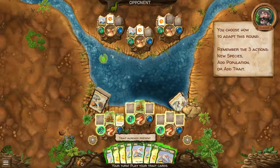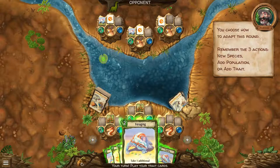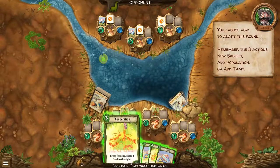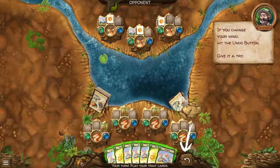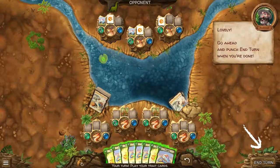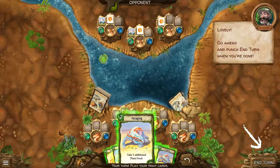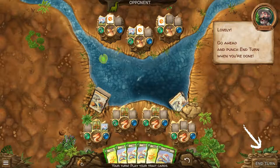Share one to the right, feed to the right, foraging: take one additional plant food. If you change your mind, hit the undo button — give it a try. I kinda want to give everything. Make sure everyone gets food to the right. I have no idea what I'm doing.